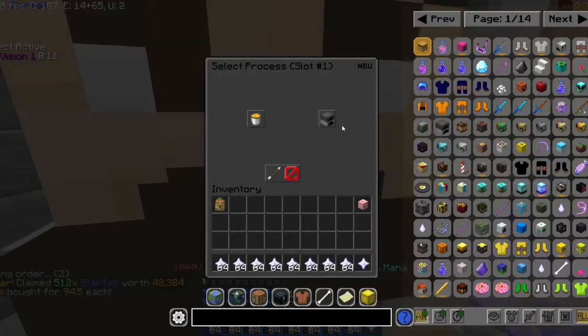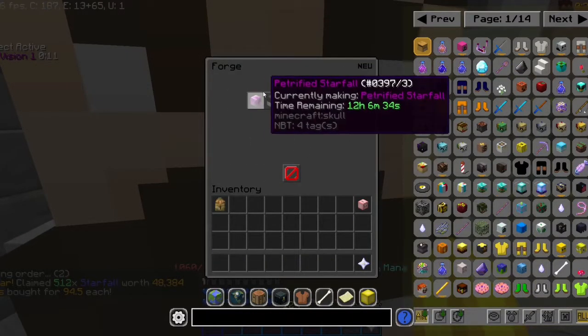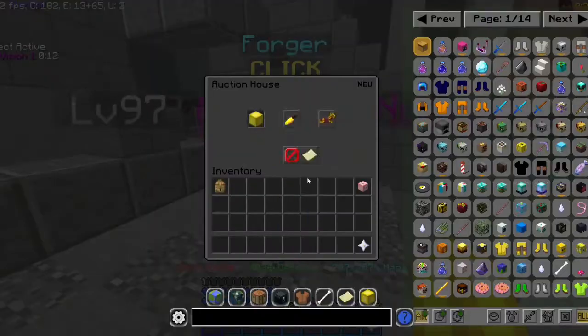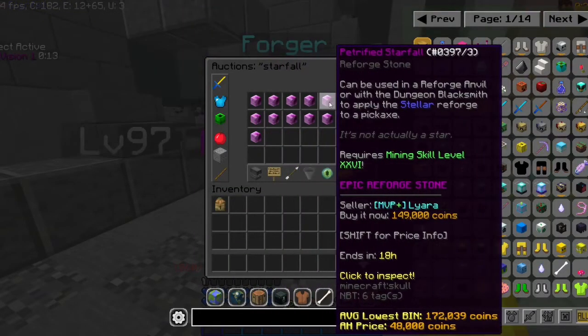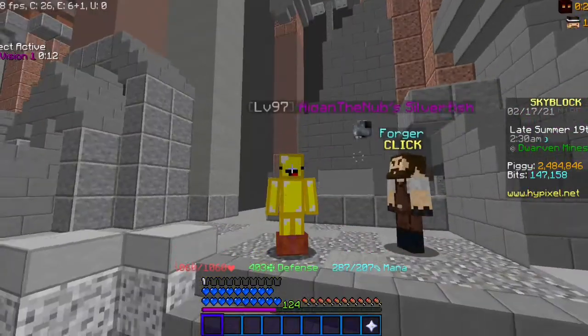Now I'm going to craft this, and it takes around 12 hours. On the auction house these are going for around 130 to 150k — that's pretty much how you can triple your money actually.